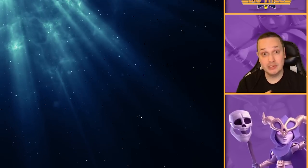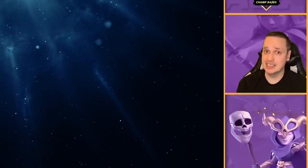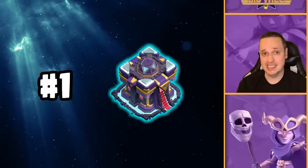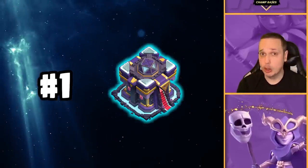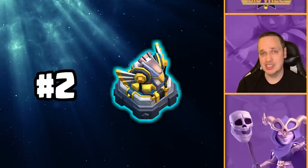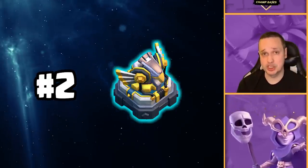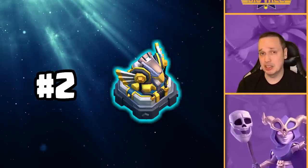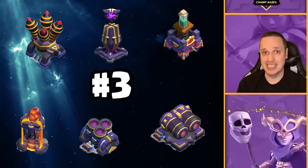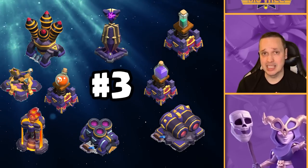While you obviously want to take out everything in the base, your priority targets early on are three. Number one: the Town Hall — that has to be taken down with either the Super Archer Blimp or the Rocket Loons, not your heroes. Next is the Eagle Artillery. Because of the nature of this attack, it's like a reverse to any other — your heroes are the main push, and the Rocket Loons are there to support them. Taking the Eagle down early completely removes that constant barrage on your heroes. Finally, anything deep inside the core of the base that your heroes or Rocket Loons would struggle to reach — you want that gone via the Super Archer Blimp early on.